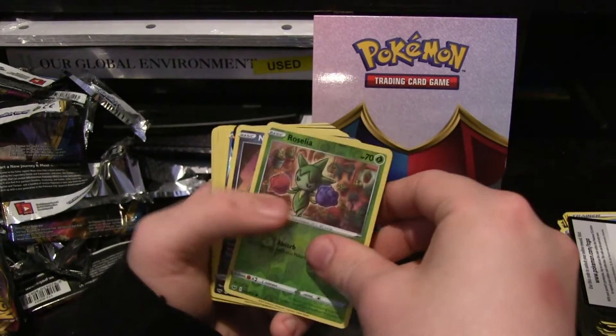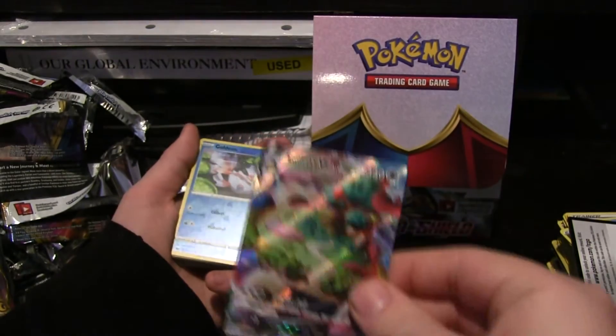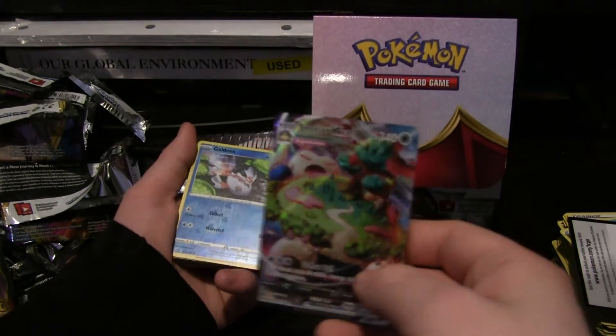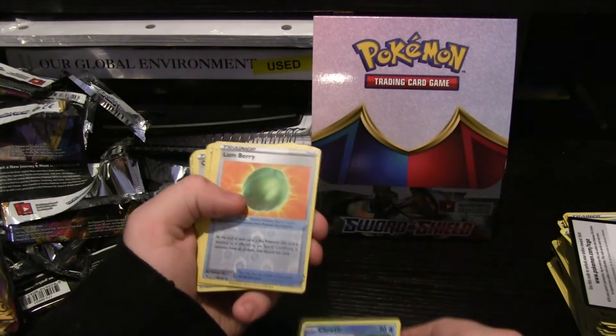Zamazenta, Zamazenta — that's a lot of big ones. Roselia, Salazzle, Snorlax — Gigantamax! Which is literally like the reason we were hoping to pull. Yeah, that's literally like our top of the wish list.